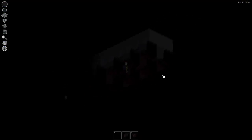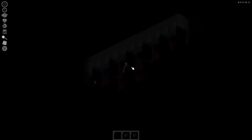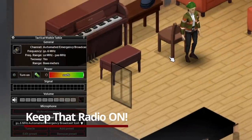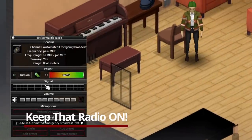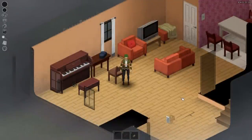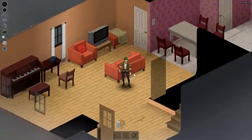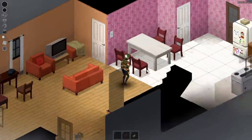Now if you're out and about trying to communicate with other survivors, you may already know that using radios requires it to be in your hand. Well, not anymore. With the mod Keep That Radio On by MrGrey, you can leave your radio open and active whilst going about your business in case any incoming messages come through. Great for the immersive player that prefers not to use outside communication like Discord or TeamSpeak.